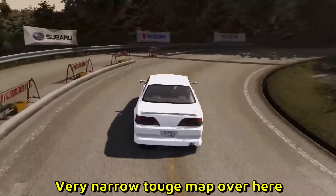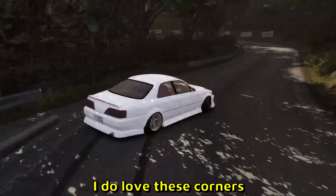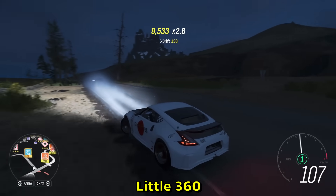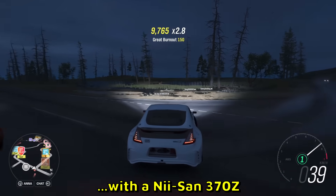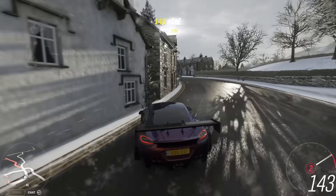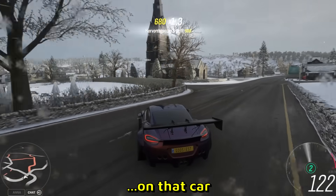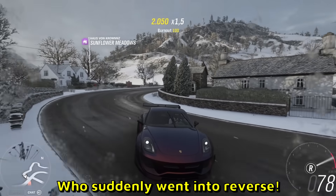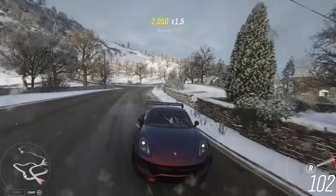And that game is definitely Assetto Corza — a very narrow touge map over here. I do love this corner, very tricky. Forza Horizon 4, little 360 with a Nissan 370Z. It's real close with the NTC car. Whoa, that is a big wing on that car — I don't even know what car that is. Oh, that is a Porsche!